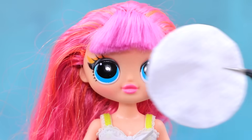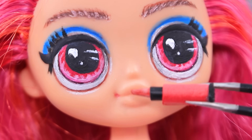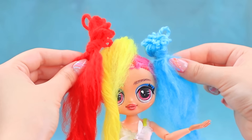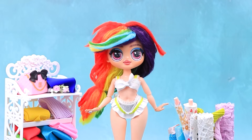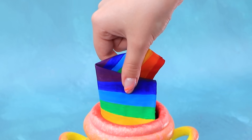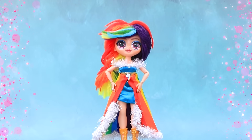Hello, doll. Let's change your look. Draw the eyes. Pink lips. Blush. Rainbow pieces. Rainbow strands. Cute hairstyle. Choose the fabric. I like this one. Lovely dress. Shape the bottom of the dress. Decorate with fur. You look fantastic, Rainbow Dash.